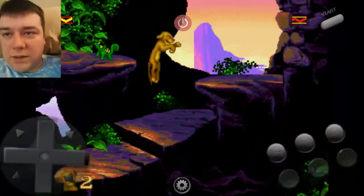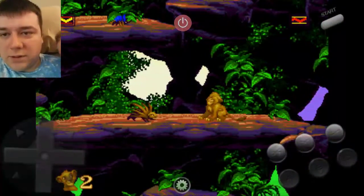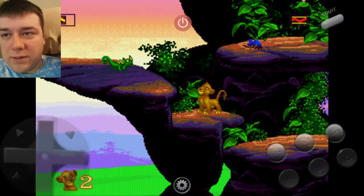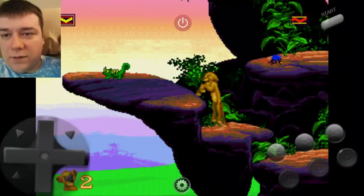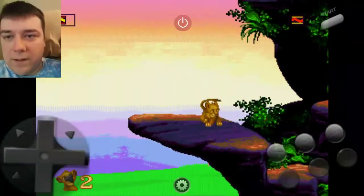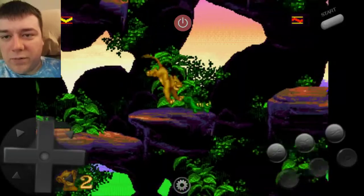See how my roar bar is completely full? When you get hurt it goes down, so I'll show you that. When you roar it goes down slowly, and if you get hurt it goes down as well — see it goes all the way down and you lose a little bit of health. You have to wait for the roar bar to slowly climb back up. Those bugs explode, so after you jump on them run away.